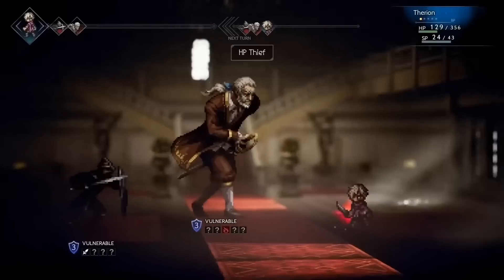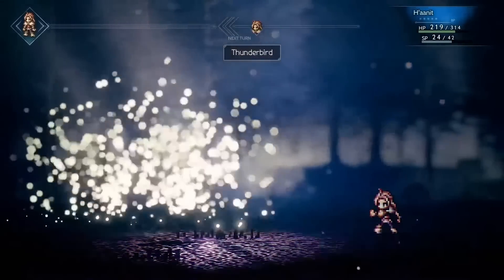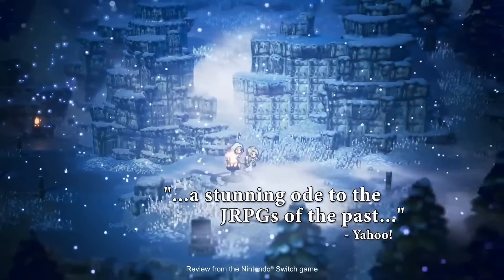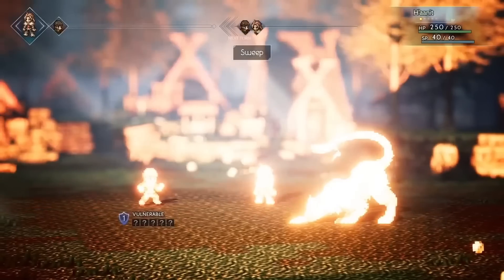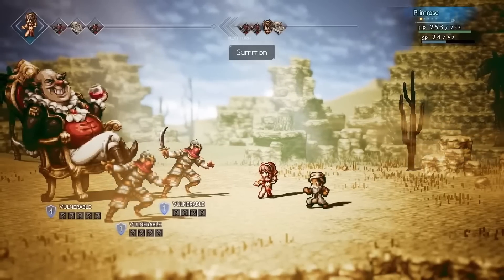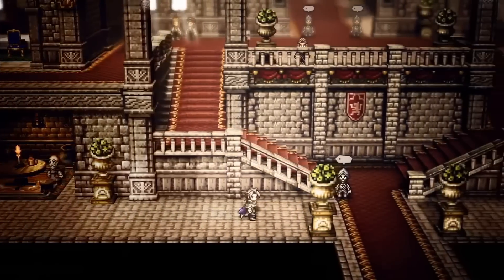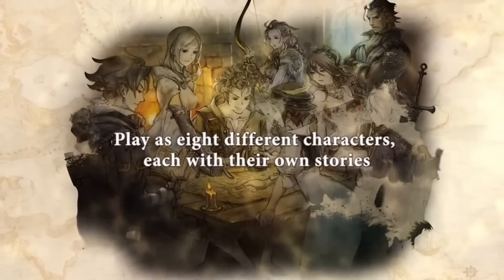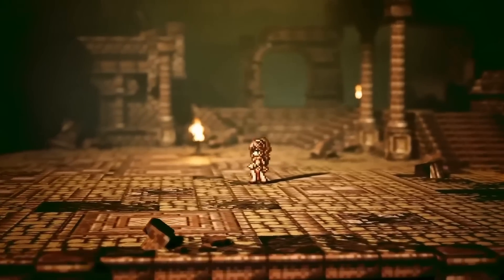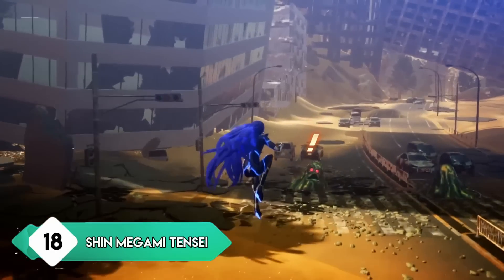One of my favorite trends in gaming right now is HD-2D games, and that trend is really thanks to Octopath Traveler. This is such a beautiful game — modernizing timeless pixel art and bringing back that classic feel of 90s JRPGs like Final Fantasy 6. The twist is that Octopath focuses on eight different characters, each with their own personal stories. I would have liked to see the characters interact with each other more, but it's still a good game especially in its turn-based combat. I do hope its sequel, set for 2023, improves on this.